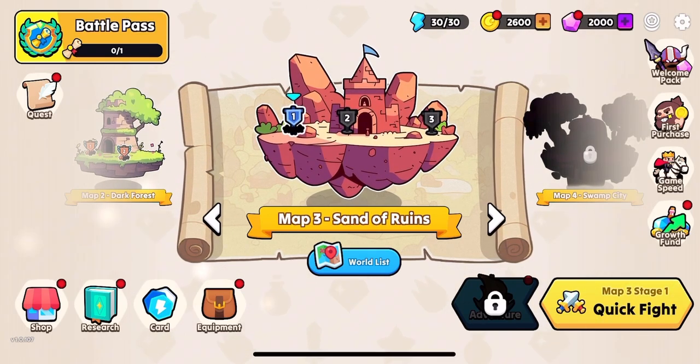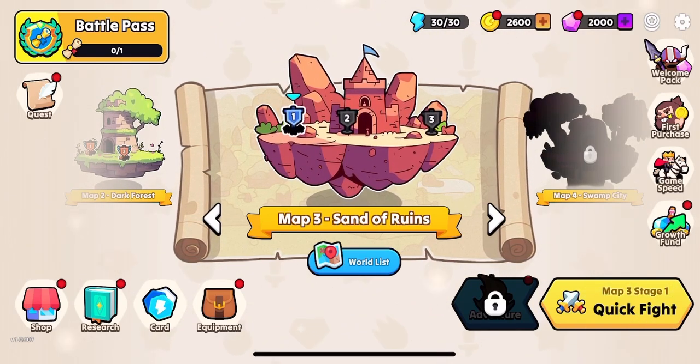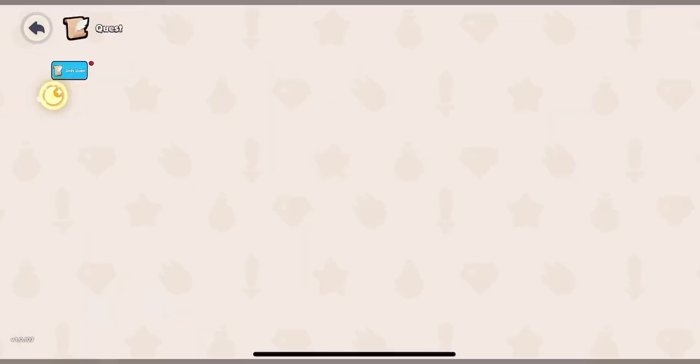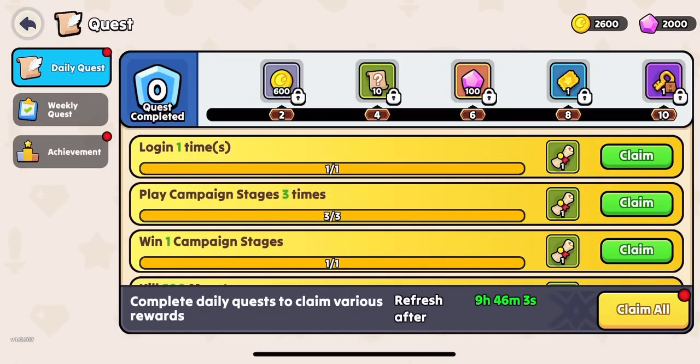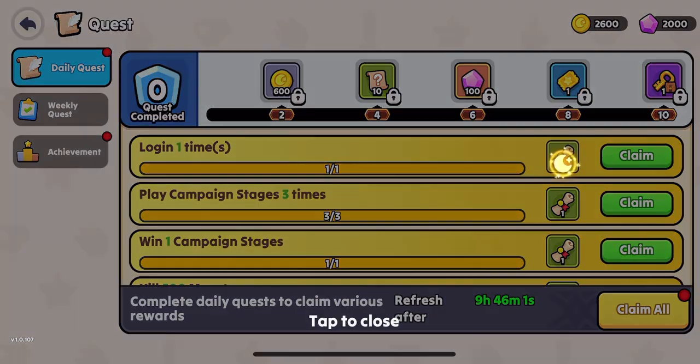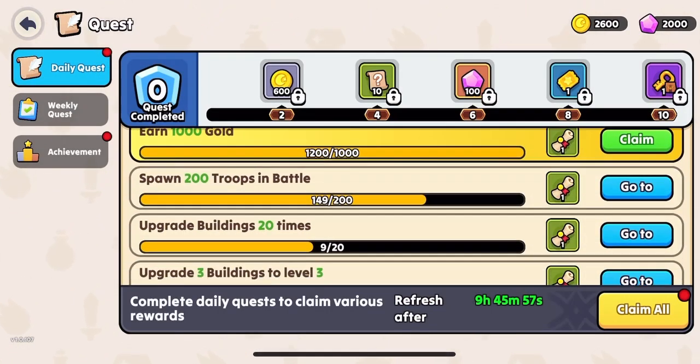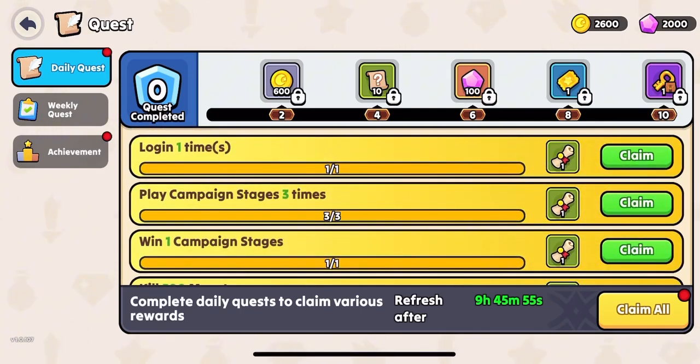First of all, look for the red dots next to the icons — they mean that you have something to collect. So these daily quests, you can claim battle pass progress, which is in the battle pass, whether you're free or paid.